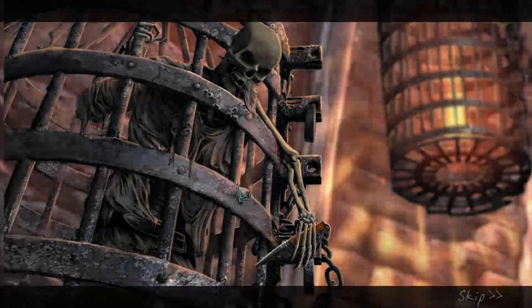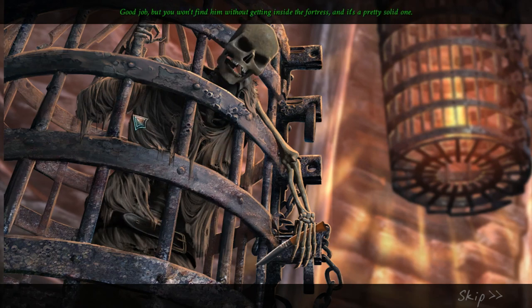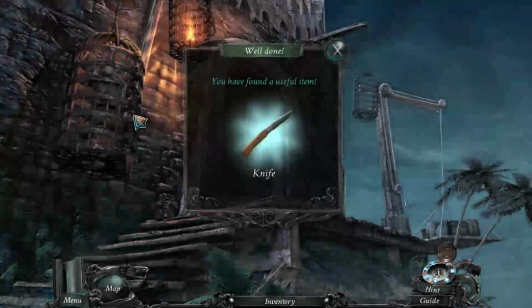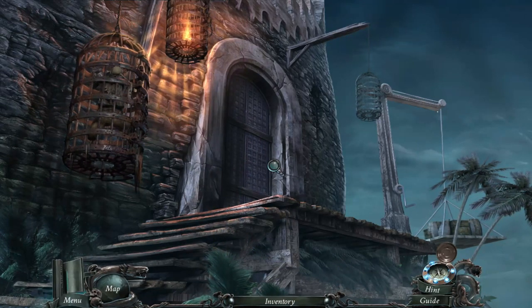So it's you, the one who made Remington high-tail it to his hideout — good job. But you won't find him without getting inside the fortress, and it's a pretty solid one. Last time when the army's fleet attacked, only the cannonballs were able to crush the walls. Afterward it's Remington's fault — if he'd stayed true to the pirate way we wouldn't have ended up like this. I have to warn you though, he's still dangerous — take this knife.